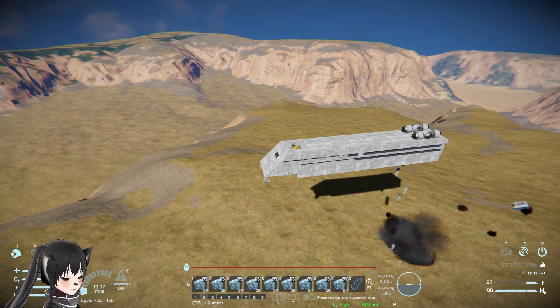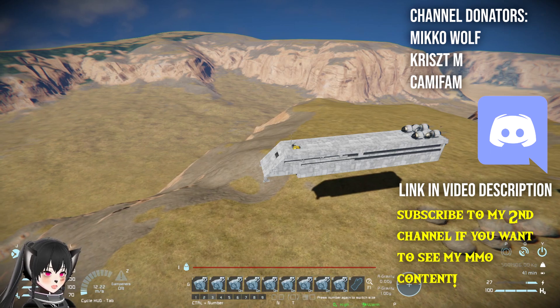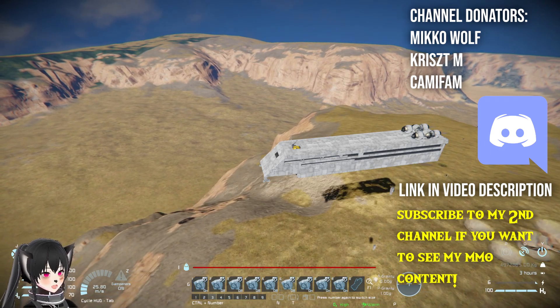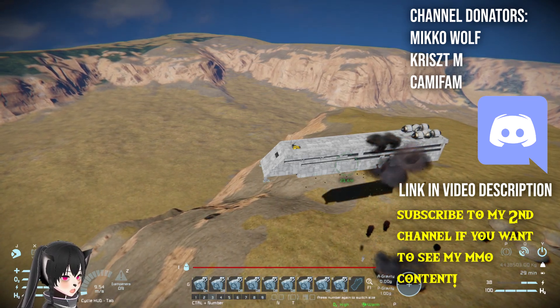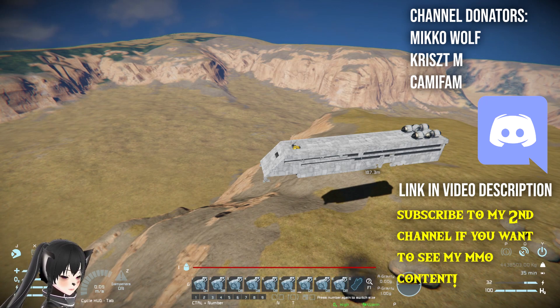Next time you make a ship designed for multi-crew operations, just keep that safe distance in mind and design the ship accordingly — or give the crew a warning that if they're standing around those unsafe areas, they might get killed by the explosion.